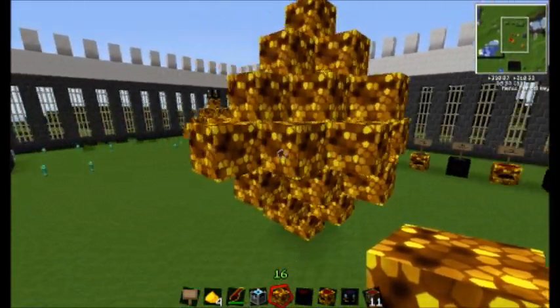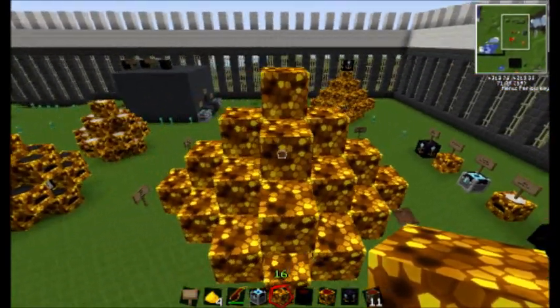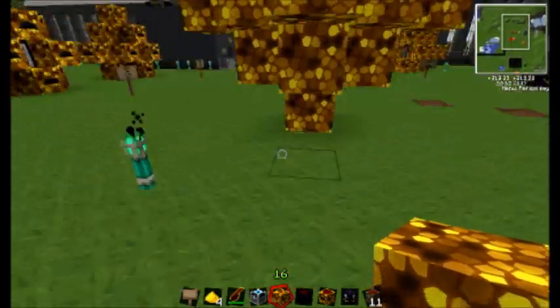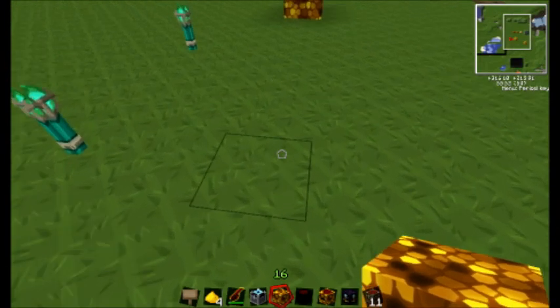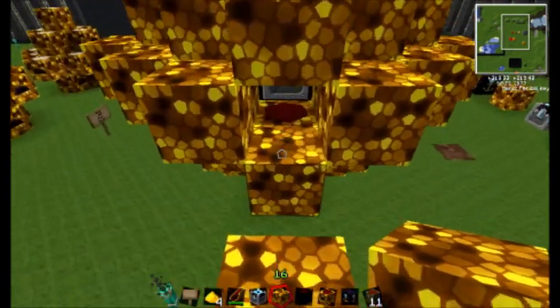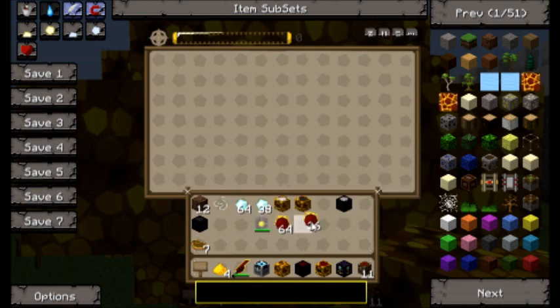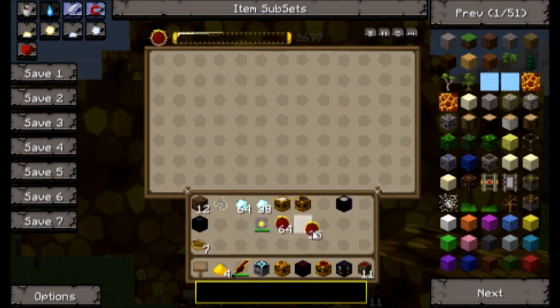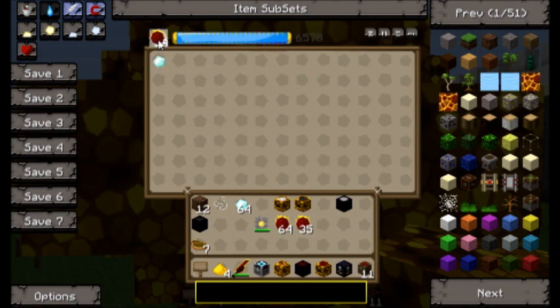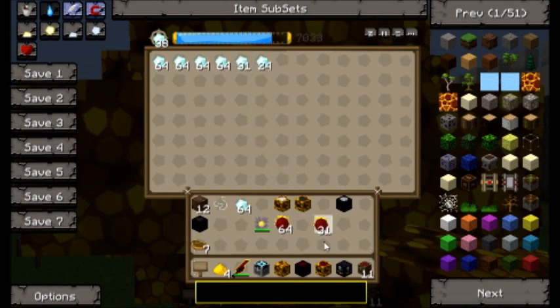Alright, we'll leave that. Looks like we got it all. Let's go ahead and build some steps up here. There we go — you can go ahead and stick some red matter in there and it will make red matter. This is the quickest way to make it. Or you can put diamonds in, or whatever you have extra — throw that in and make a bunch of diamonds.